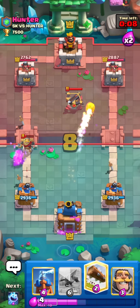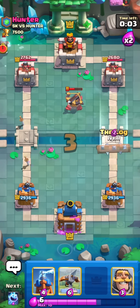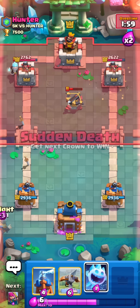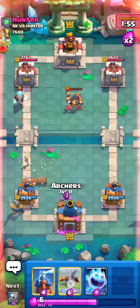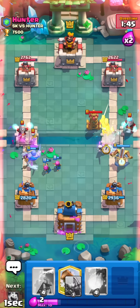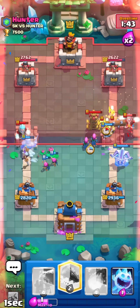It does work out and he goes for a defensive Expo, changing the momentum to his favor, so I'm forced to Fireball that. Usually when they use a defensive Expo and you Fireball it, you want to reset with a Knight in the back to keep your cycle in check and just build up a push over time. He goes for a Nado — I think he's going to Log so I go for an Expo. He does not Log. I get a Knight down, go Archers, and he actually goes Skeletons Log instead of Rocket.